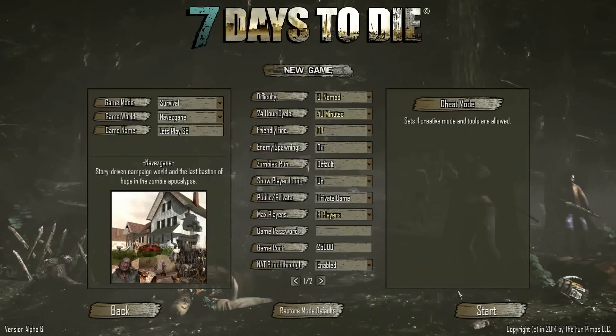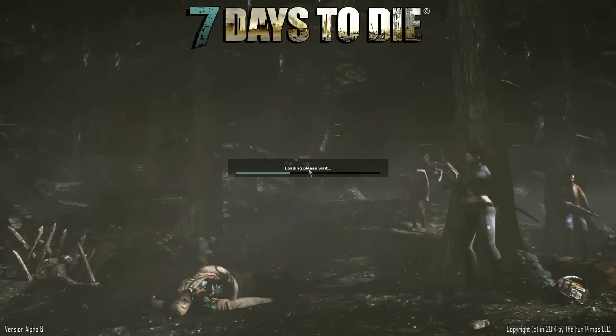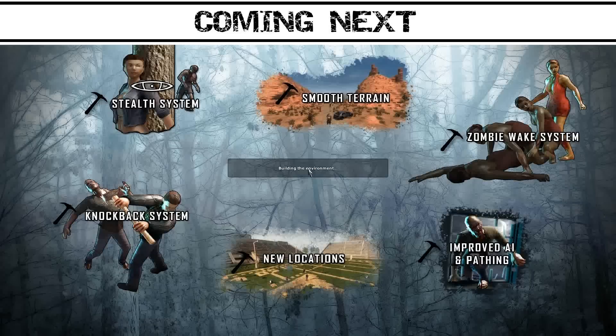So the game is loading up. Coming in this update: Stealth System, Knockback, Smooth Terrain, Zombie Wake System - I guess zombies start on the ground and get up to come at you. Also Improved Pathing, which will be nice, and new Locations, which will be pretty cool.